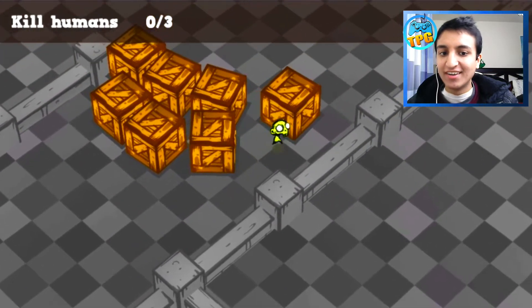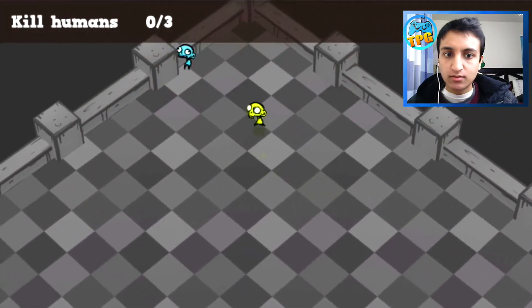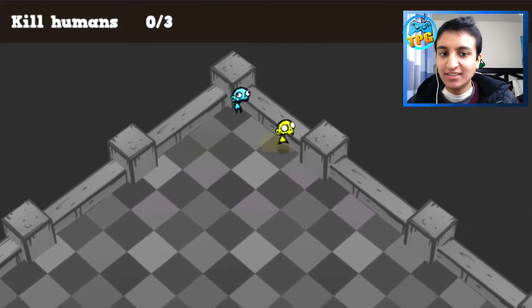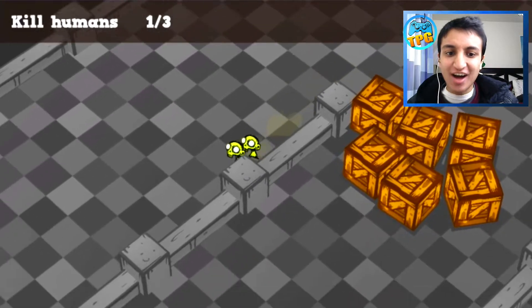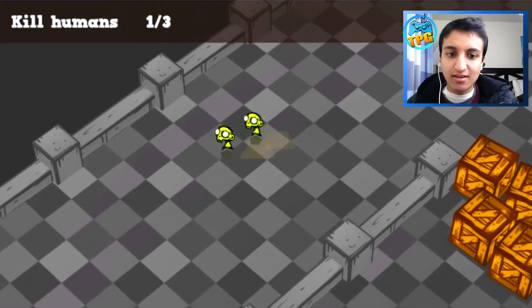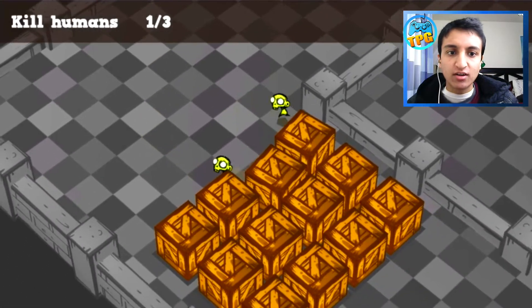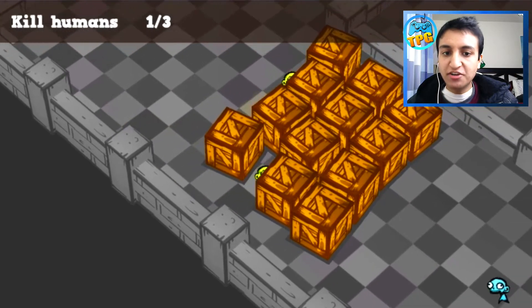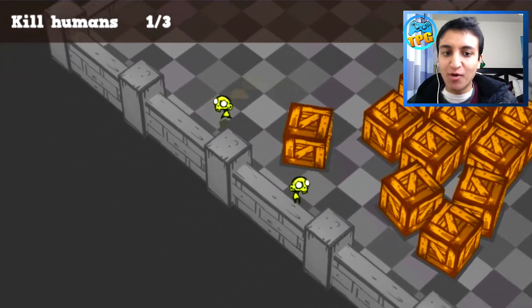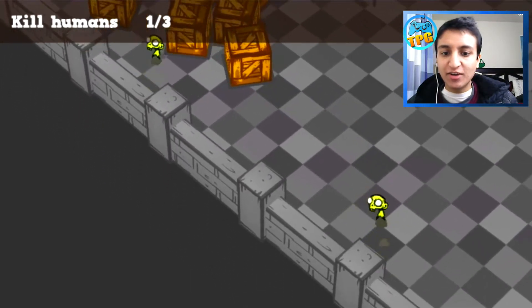This is weird - moving around is weird because the screen is tilted. Okay, come here, come here - trapped in the corner, I got you now. We got two little green zombies, awesome! I'm going to use the arrow keys. So we need to find all the other ones - we need to kill two more humans. What are you doing, you're going the wrong way?